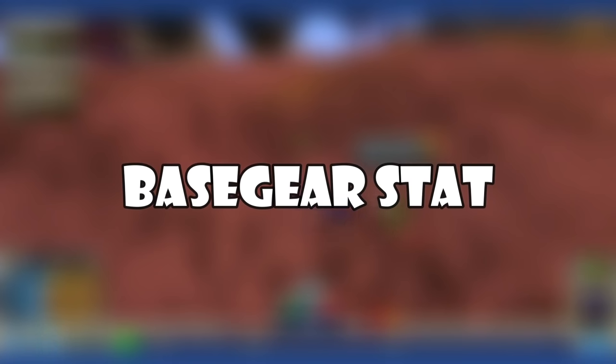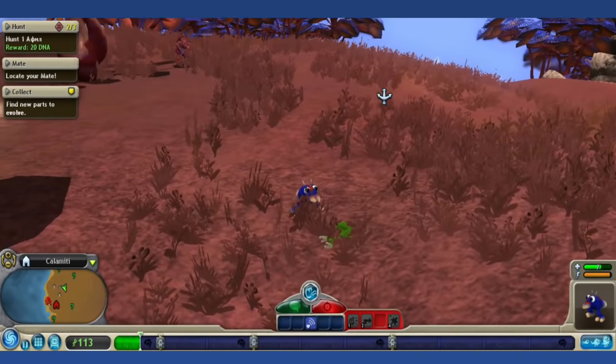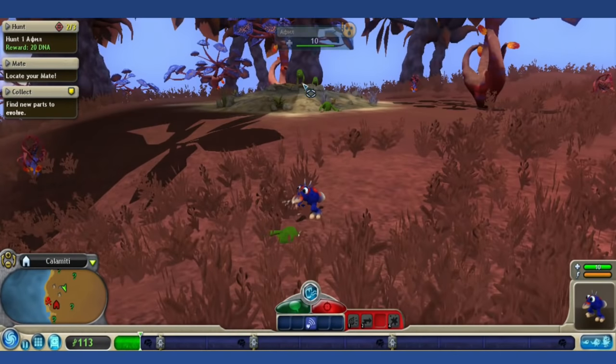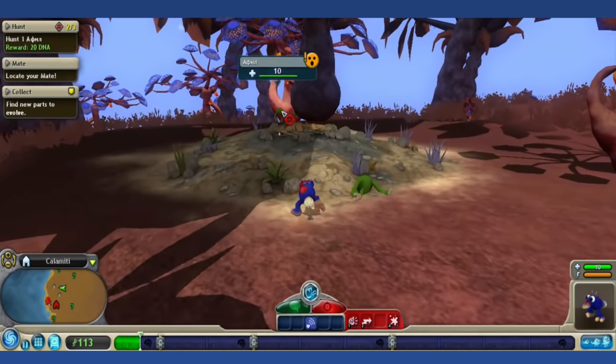Base Gear Stat: The Base Gear Stat is a stat in the game that serves no real purpose. It exists for every creature in the game but is always at zero no matter what conditions are present. It is unknown what the stat was meant to do or if it was even meant to be in the final release.